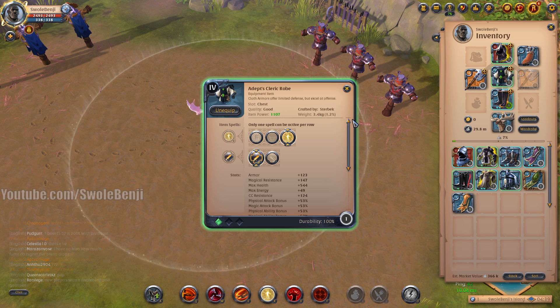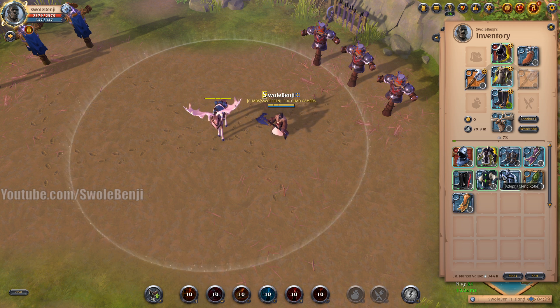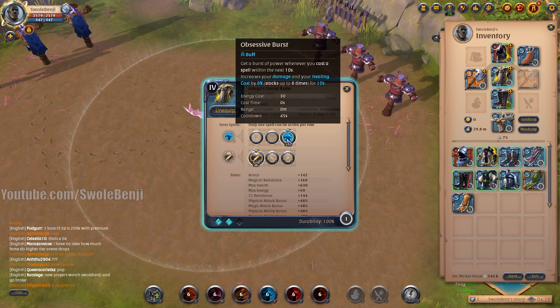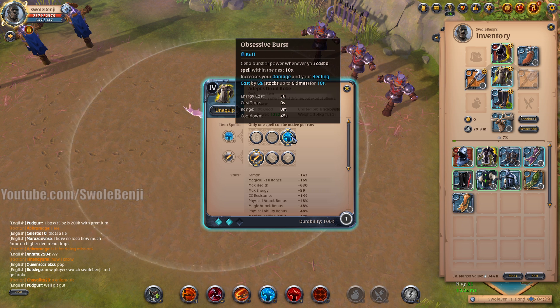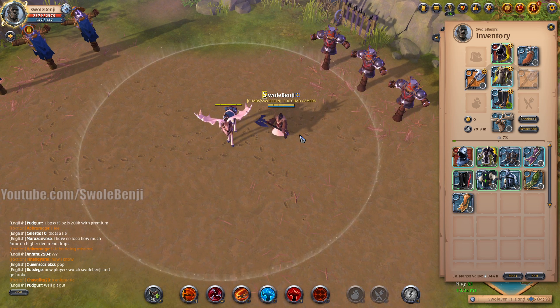If you just want pure all-in damage and plan to run away from enemies rather than fight them, use the Druid Robe. It's a cloth robe so you deal more damage, plus it has an Obsessive Burst that stacks your damage even further — like a Dragon Ball Z power-up.